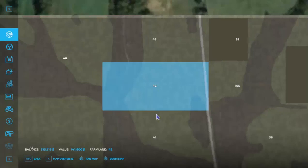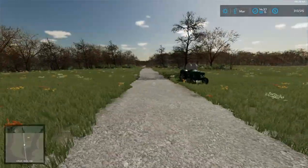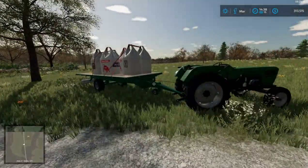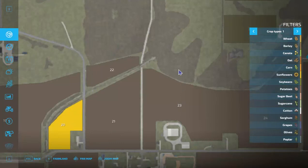There we go — now we own this piece of land and we can start a farm, although we still need some more stuff. I'm going to fast travel — I will be using fast travel from time to time.